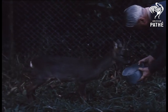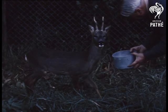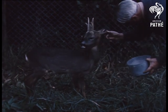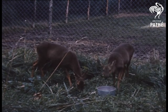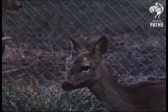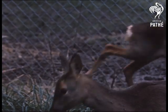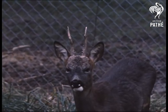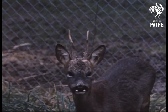The roe deer is even smaller than the fallow deer. Look at his tiny antlers. These two are females, so they have no antlers. But the roe buck — that's the male — has two little antlers.